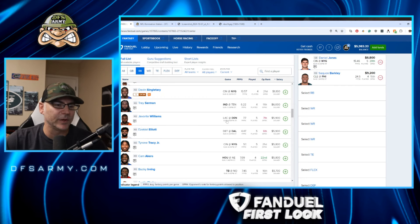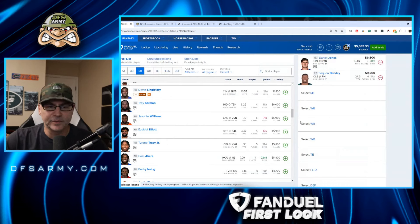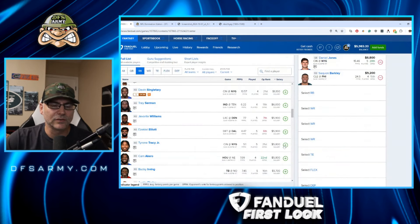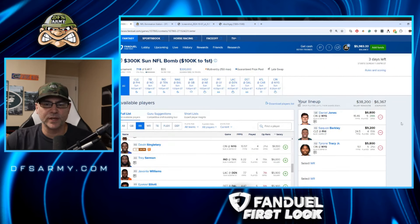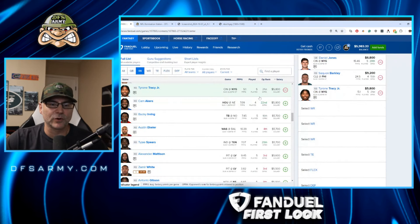Javante Williams — I don't mind pairing him up a little bit with Denver defense. He had about his best game last week — got six targets, five receptions. I think Bo Nix playing better is going to continue to help Javante Williams week after week. Tyrone Tracy — if this guy starts for the Giants again, with 18 carries, 129 yards, and a couple of targets, he's playable at 5,800. I played him last week; he was amazingly low-owned and was a great bargain. I played 30% of him, and it worked out nicely.